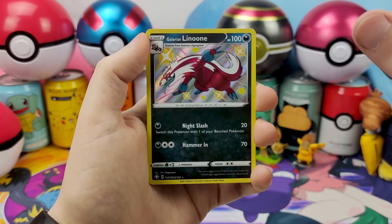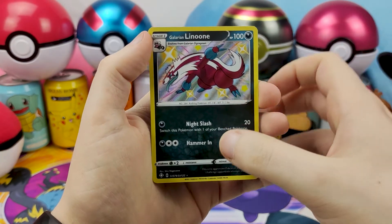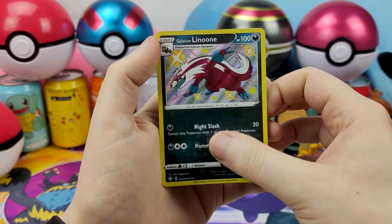Luckily, my Psychic prediction has changed, and we have the full art Shiny Obstagoon in the back to complete the evolutionary line — just you see!